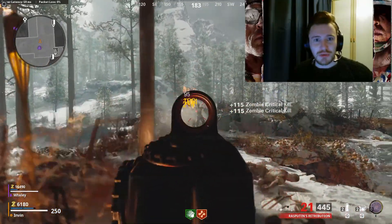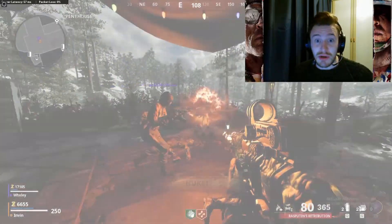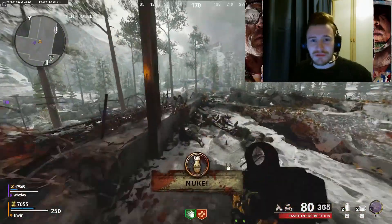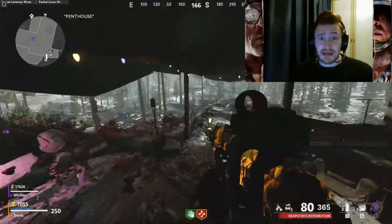To level up your gun the fastest, you want to be sitting up here and pack-a-punching the gun as soon as you can to get to tier 3 when you need to. You can do this up until around round 30 to 35 depending on how good you are at zombies and how long you want to wait for the time-to-kill to improve.